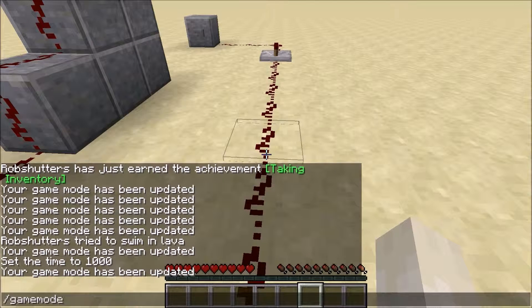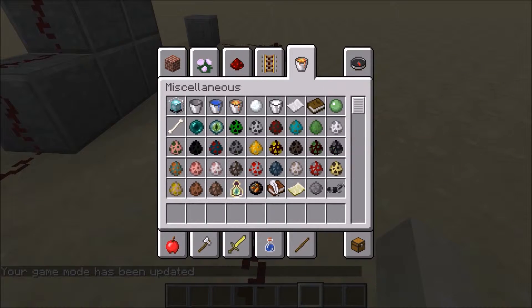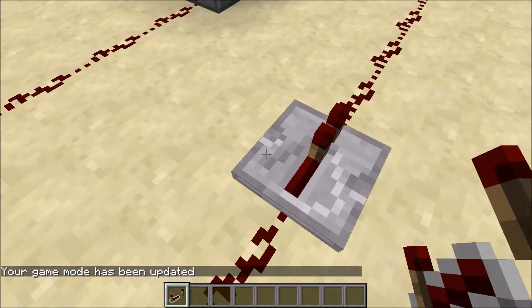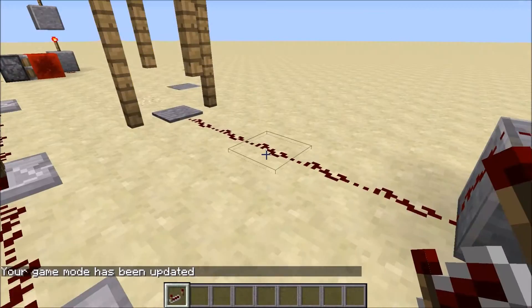Game mode C. I'm going to go ahead and grab a redstone repeater. Go ahead and put that right there. Wrong way. And try it again.